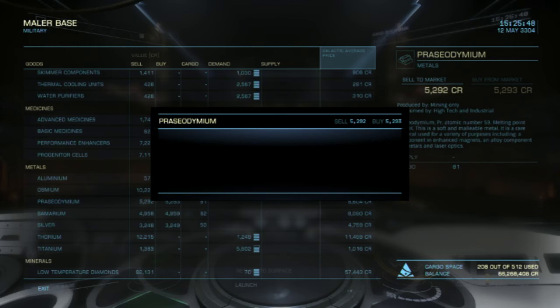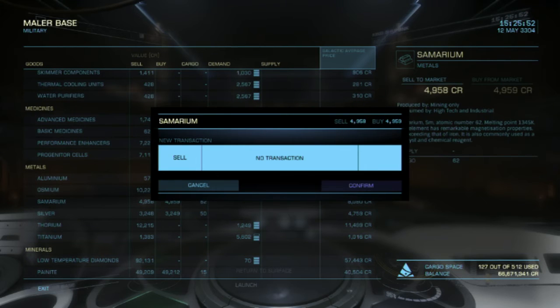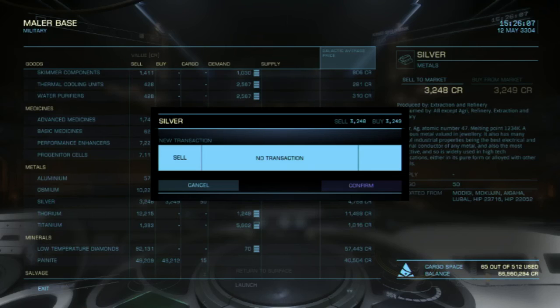428,000 for 81 units. Sumerian — I know was a little bit more at the other base — this one is 4,958 each and I get 307,000.